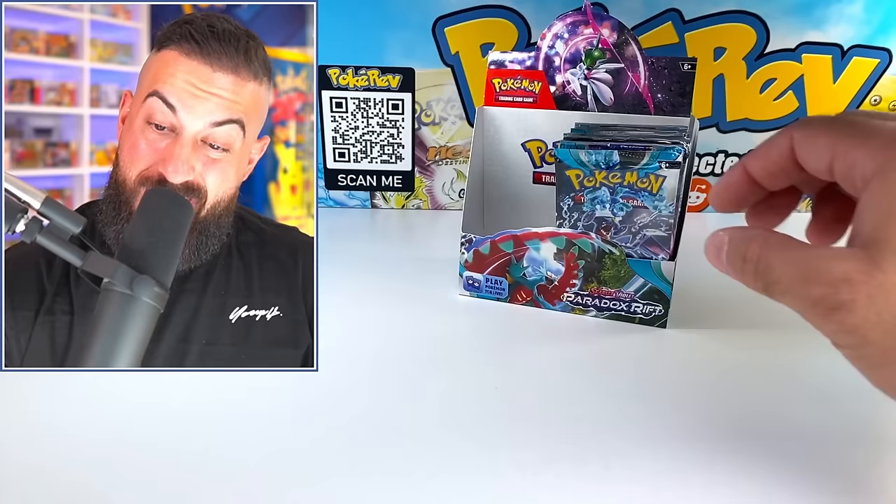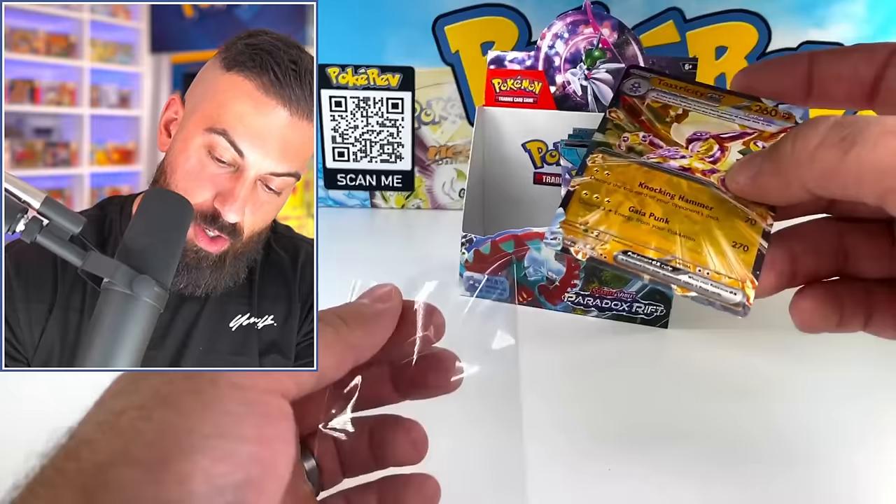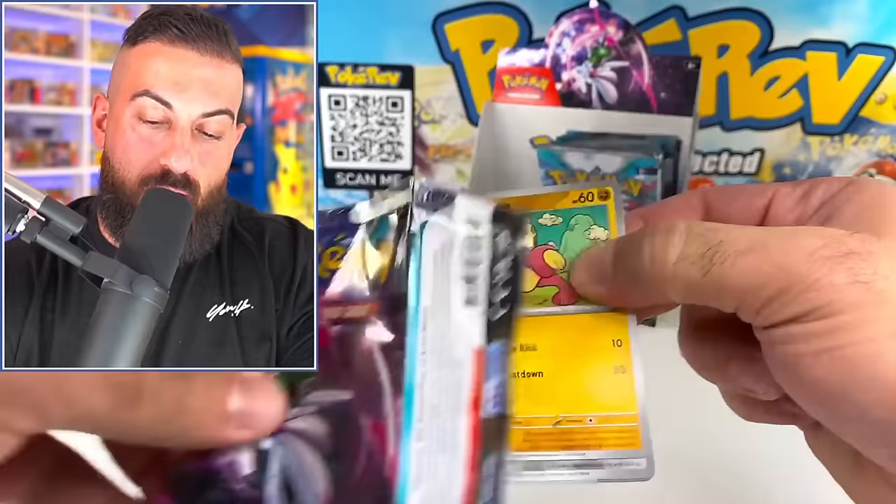Eight pulls now - four more will match the other box, and we already got a gold and special illustration rare. Toxtricity EX - we got the Terraform. We're seeing all kinds of stuff. That's why I wanted to do two boxes, but I had to pick up the pace on the second one to get this all into one video.